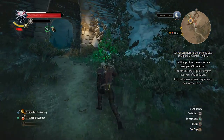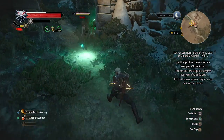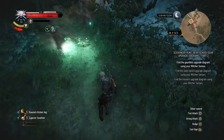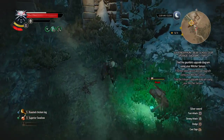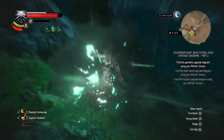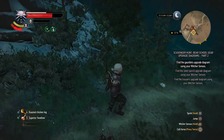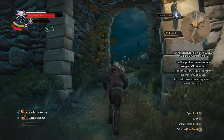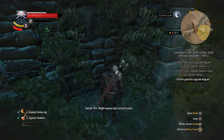Next up, the gauntlets upgrade diagram, and we're encountering raids already. Jesus Christ. Let's go for the Specter oil and just wail on these guys. The Specter oil is really working out. That was a bit tougher than I expected but hey. We should find this icon first — yeah, there we go, there it is.